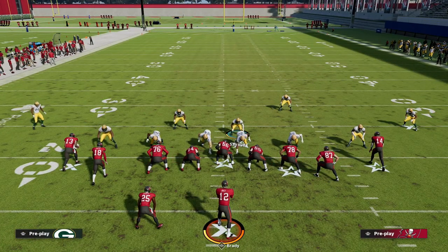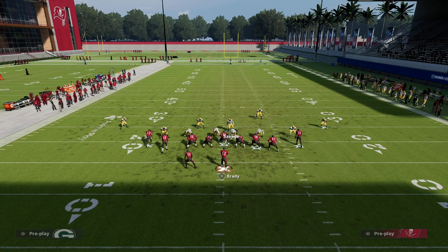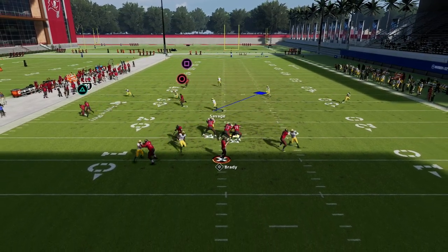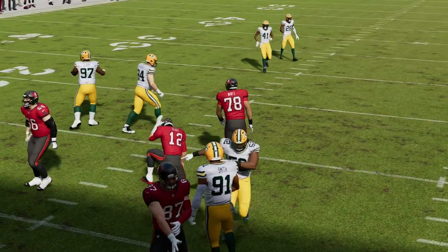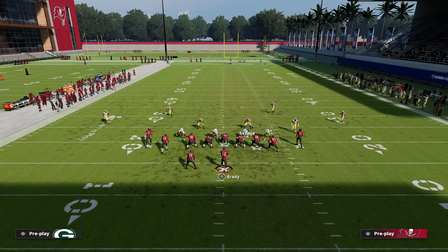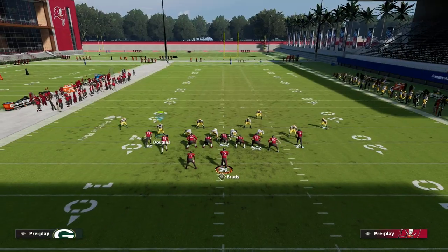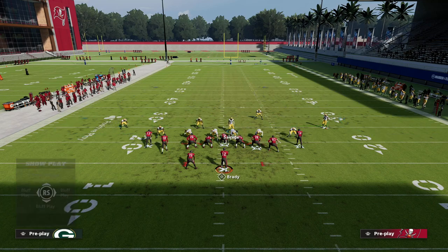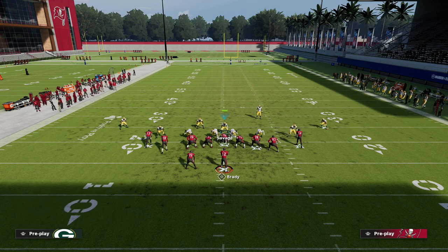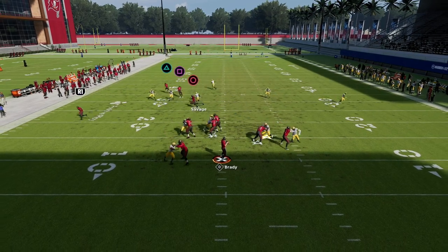Really important: if they block their tight end, a lot of times this pressure will still come in right there. It might be a little inconsistent, but a lot of times it will still come in consistently. As long as we blitz opposite the tight end, this can significantly help. You just want to move him in — just a step or two, real subtle. This is them blocking their tight end, and what you should see is the pressure should come off of that left edge.